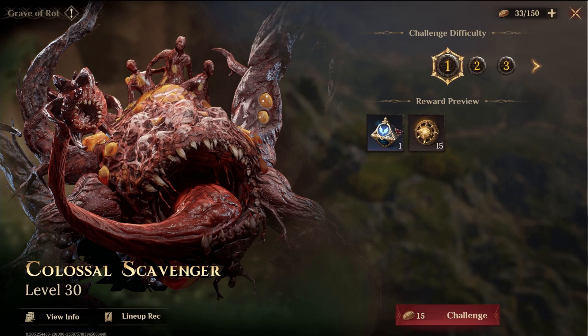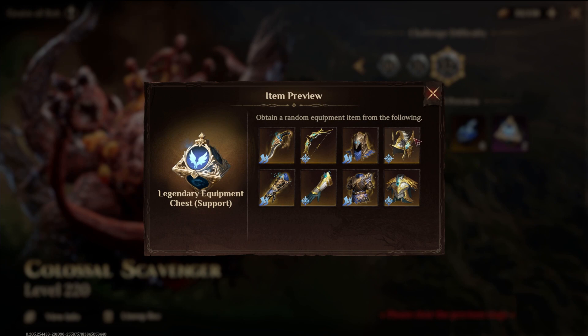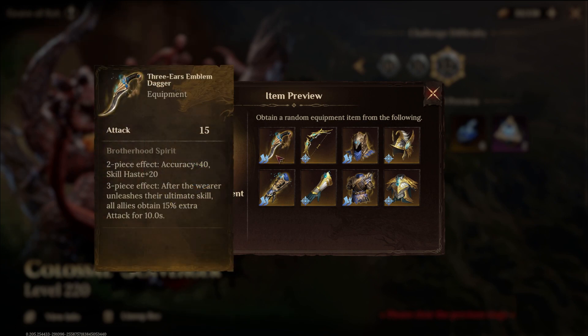The Grave of Rot is the dungeon where you get the support type gear. When it comes to the Legendary gear sets, there is the Brotherhood set, which is Accuracy and Skill Haste. After the wearer unleashes their ultimate, allies obtain 15% attack for 10 seconds. This was so good for people that had fast ultimates, or just to have this on multiple people that also needed accuracy — you could really keep up a bonus attack buff on your heroes easily. Really good set for Season 1.